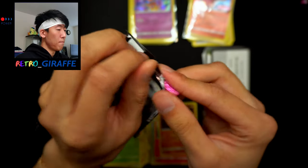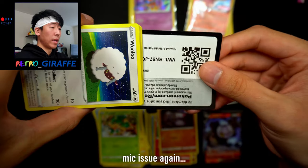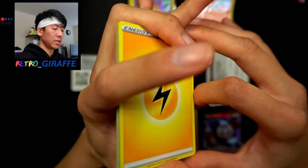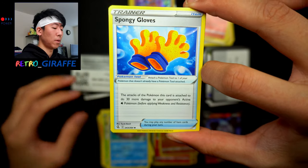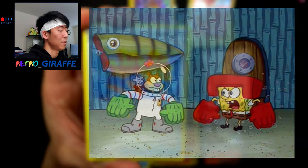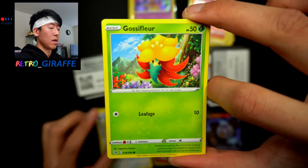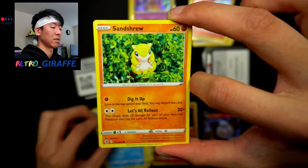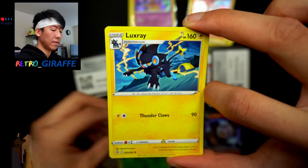Pack three of box two with another upside-down code — I don't think I'll get used to that. We have a Lightning Energy, Clawitzer, a Spongey Glove — this reminds me of that karate episode in SpongeBob — a Corvisquire, a Wooloo by Tomokika, a Gossifleur, Mudkip with Sandygast in the background, and a Sandshrew by Mori. We also get a Qwilfish and Dubwool reverse, plus another non-holo Luxray.